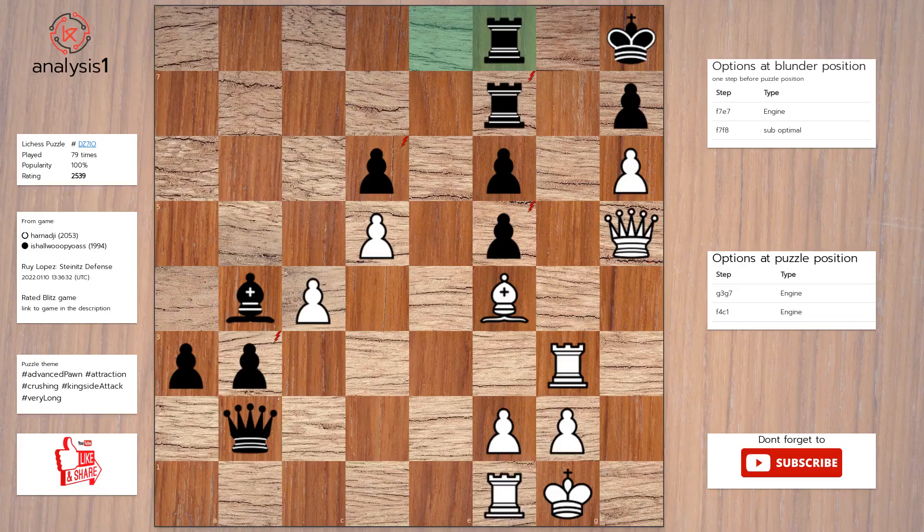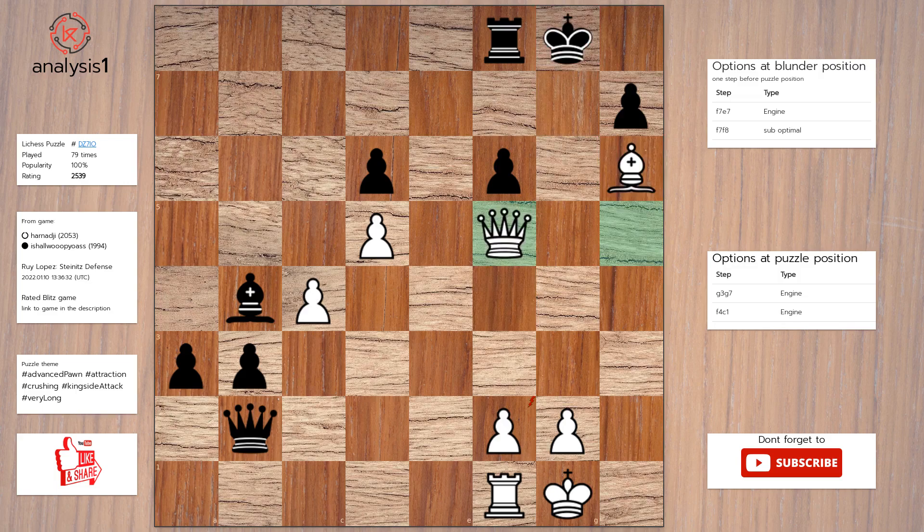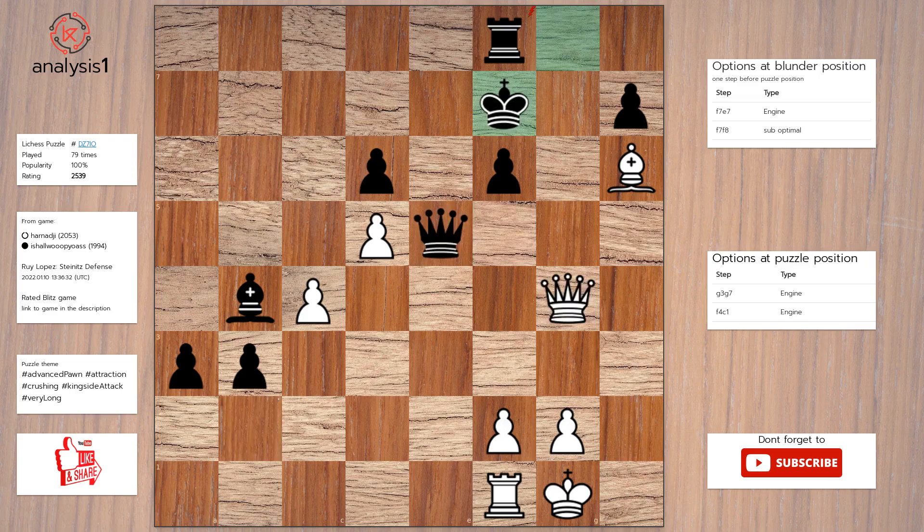Next puzzle. The threats are: queen takes rook, queen takes pawn, bishop takes pawn, rook takes pawn. Checks: rook to g8, check. The puzzle is solved using: rook to g7, rook takes rook, pawn takes rook, check; king takes pawn, bishop to h6, check; king to g8, queen takes pawn, queen to e5, queen to g4, check; king to f7, queen to g7, check; king to e8, queen takes rook, check.